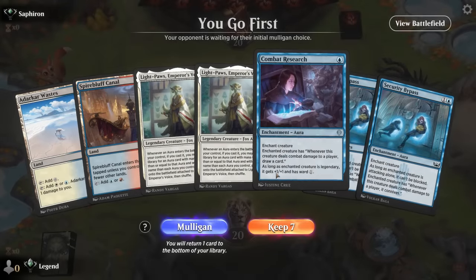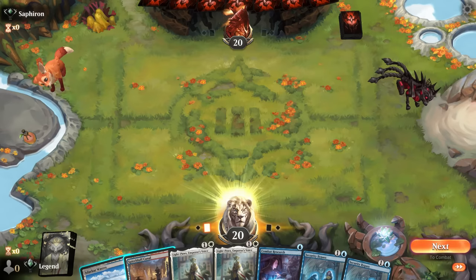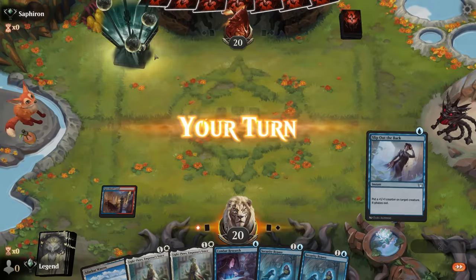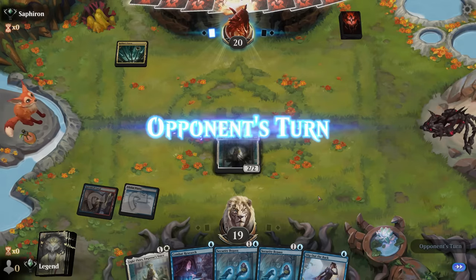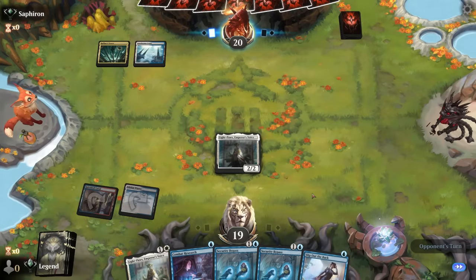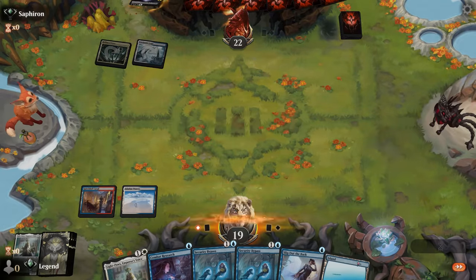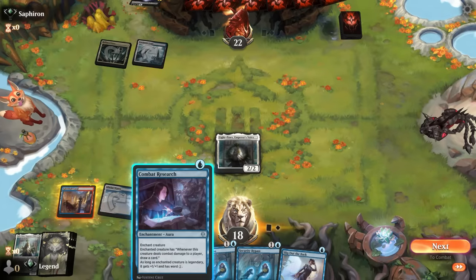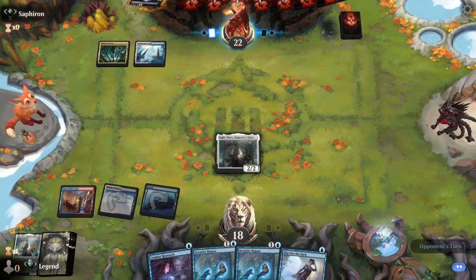Okay, we're on the play and we've got a keeper — double Light Paws in case one gets answered — and hopefully we can immediately get Combat Research going. Let's see what we're up against: Rafine's Tower. If I draw a land I could also maybe play another Light Paws and keep up Slip Out the Back, assuming this one gets removed. Yeah, that's a little safer here — even though with Research we give it ward one, I can maybe increase its toughness, but this is our last threat so I need to make sure it survives.